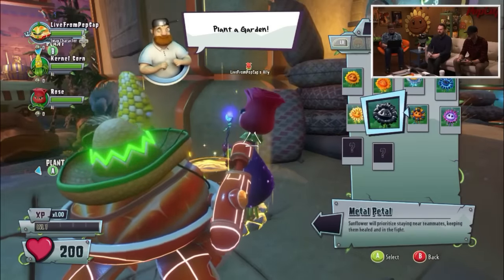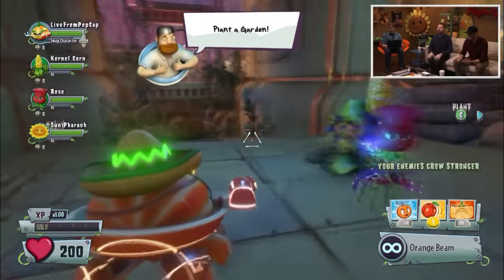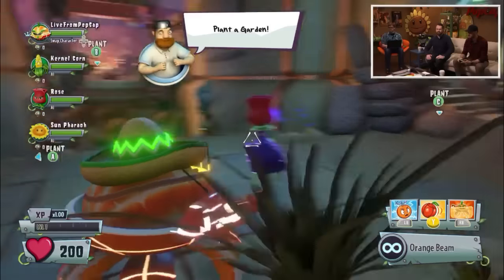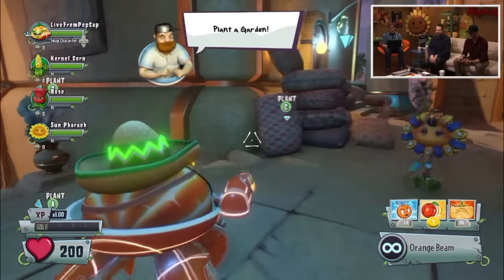Maybe let's go for the Sunflower because it's a bit themed - for a bit of healing action. I think we should plant it. You'll notice that it says your enemies grow stronger. So as you bring in more players, the enemies do get more challenging. Do you want to show them hot swapping real fast?